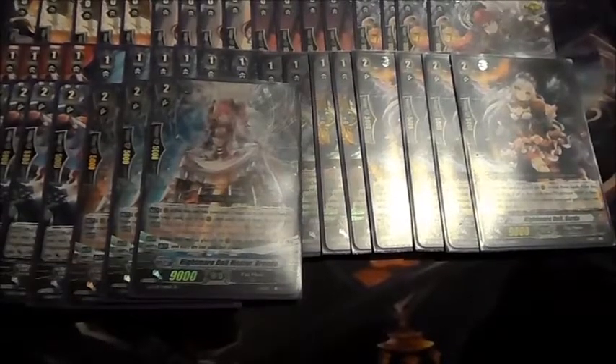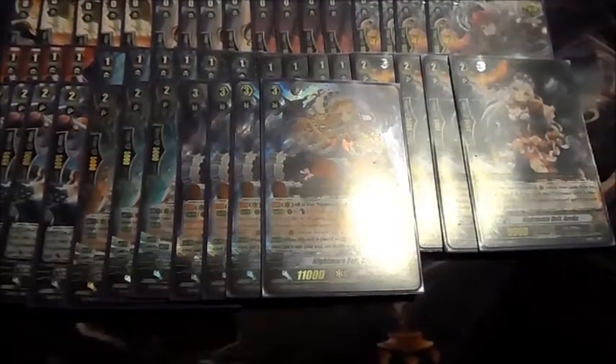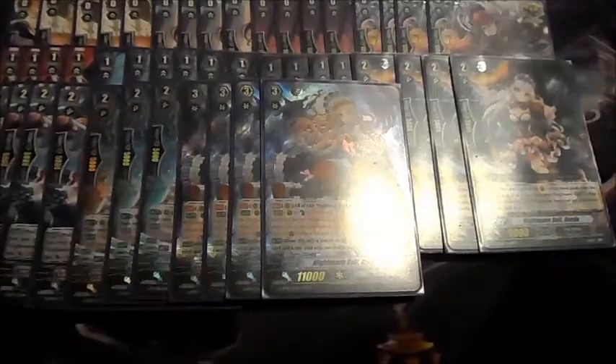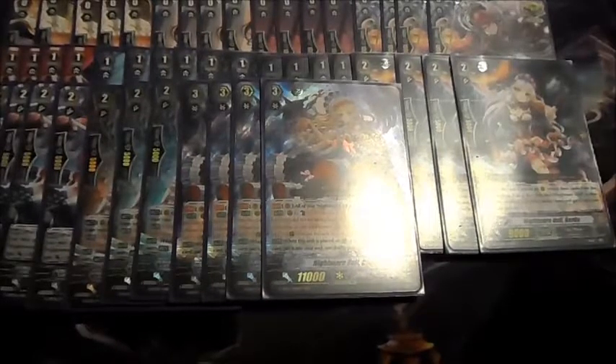For grade 3s, we're playing four copies of the main attacker — Sister Catherine. As long as you have her on your vanguard circle, all your Nightmare Doll Alices get a thousand power. And any time an Alice goes into the soul after the effect, you counterblast this card.